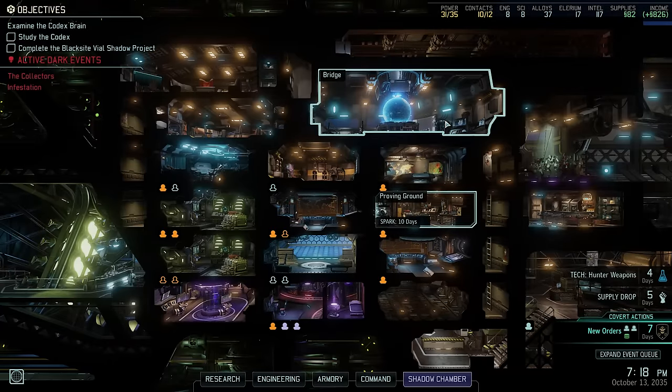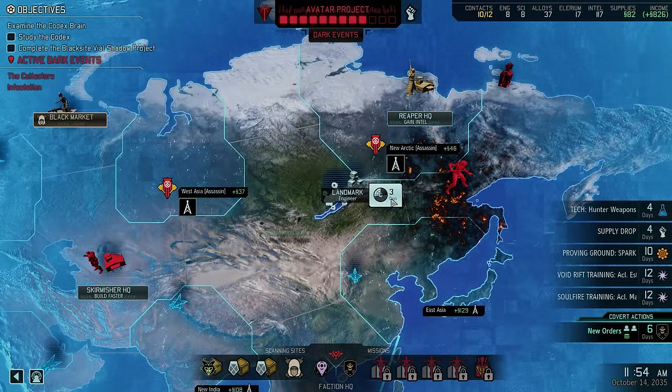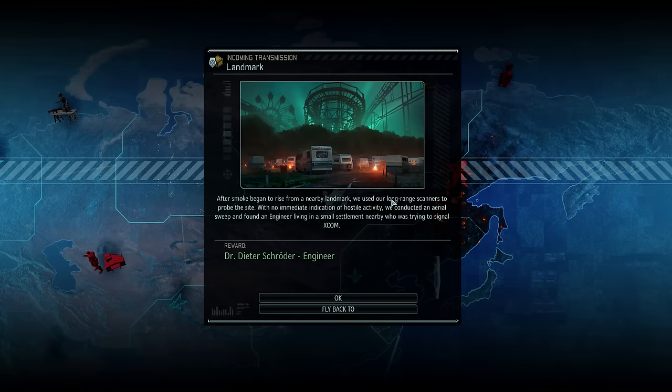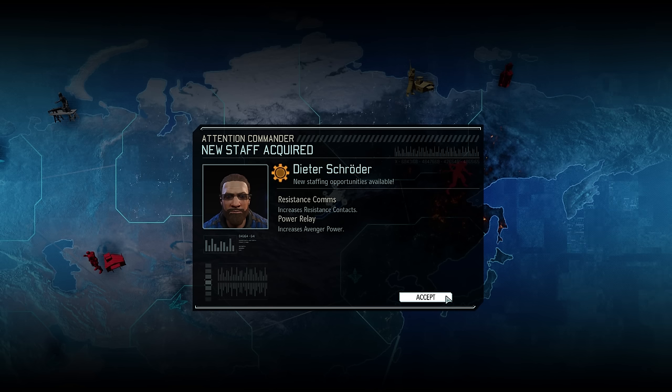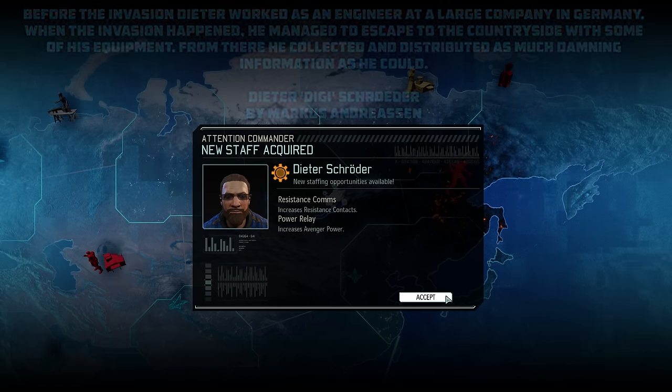Let's keep scanning, and there we are — we have acquired Dr. Dieter Schröder, nicknamed Diggie, a Patreon submission by Markus Andreasen. The biography fits perfectly: before the invasion, Dieter worked as an engineer at a large company in Germany, and when the invasion happened he escaped to the countryside with some equipment, from there collecting and distributing damning information. He seems well suited to serve as an engineer on board the Avenger.